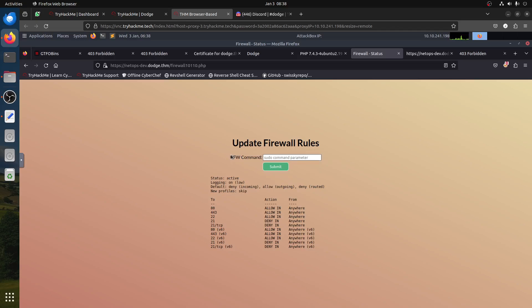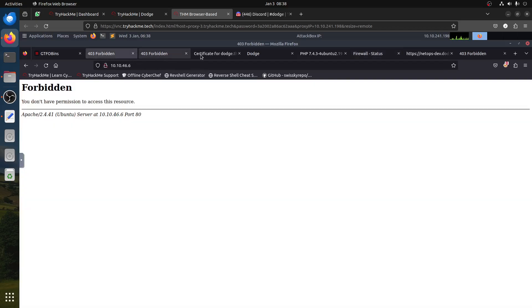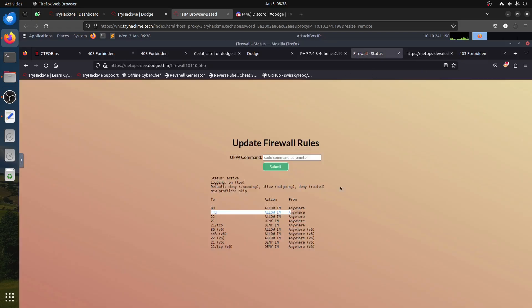The first thing we notice is it says 'allow 18443'. The question is: why is this forbidden if it's allowed? One thing — it's just not allowing us in Apache itself. The first thing that comes up is it's denying FTP. So it's denying FTP and allowing something else, and denying for IPv6. The first thing we need to do — and this confused me a couple of times — is: if I say 'sudo ufw status', it says invalid command.